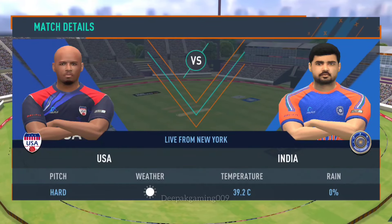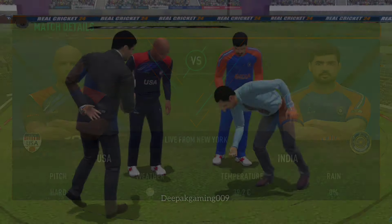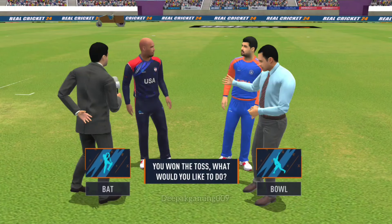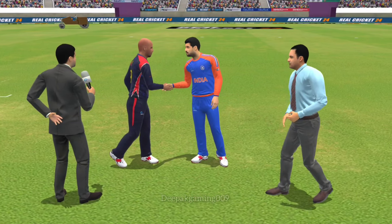Group A's two unbeaten teams, USA and Bharat, are guaranteed to win Super 8's qualification. Rohit Sharma made a decision on this match.